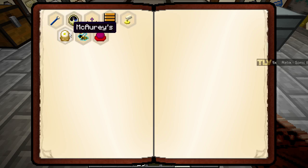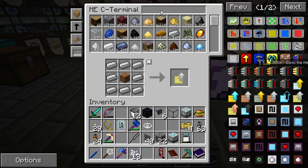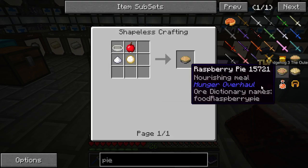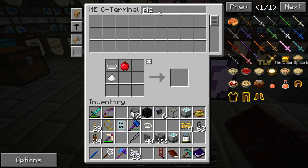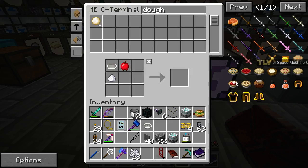Oh my god. Seriously, oh my god. Don't we have enough dirt yet? 24k - we need 4000 more. How do we make a pie? Apple pie - dough. Okay, it's not too bad actually. We have all the fruits now, so let's make 5 doughs or something.